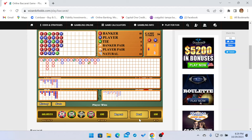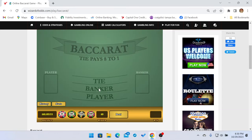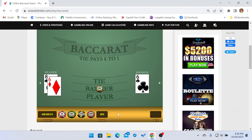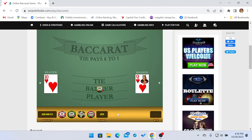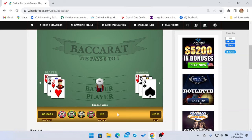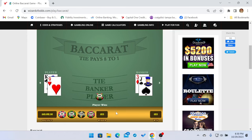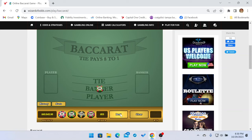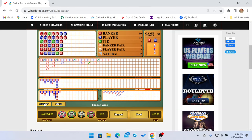Let's go back to Banker because Banker lost and see how this turns out. That's a tie, so we'll stay on Banker. Banker gets the win, so we'll go to Player. We get the win. We'll go to Banker — the loser — so we have a chop board going. We get the win. A lot of times it can determine the way the board is going. Look at all these chops — chop, chop, chop, chop, chop.